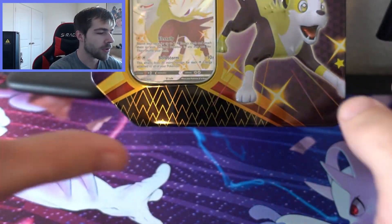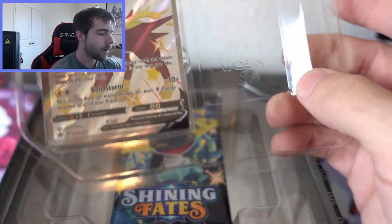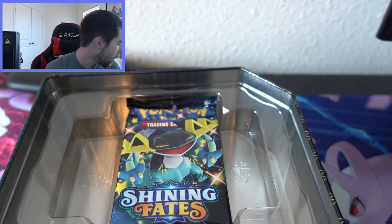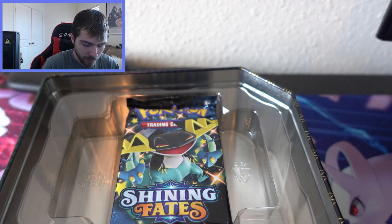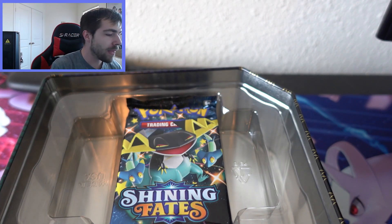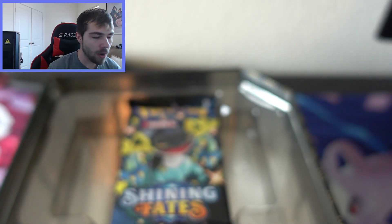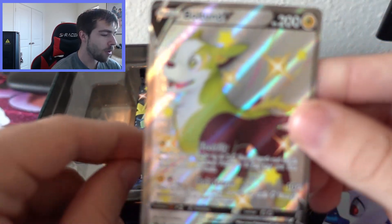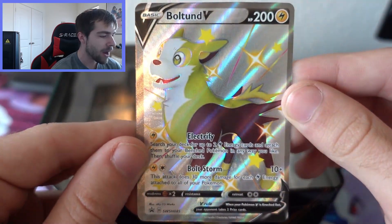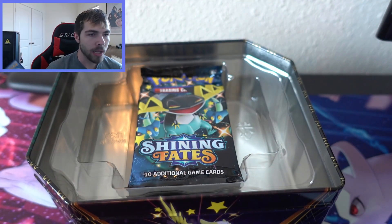Let's go ahead and open up the Boltund tin right now. We do of course have our promo card, and it also gives us a free code card — I'll share that code on screen since I don't play the online TCG. The code starts with WR9, so take that and get something good. And here is the promo card: Boltund V — very very sick. This is my first one so I will be keeping it for my collection because I love shiny Pokemon cards.